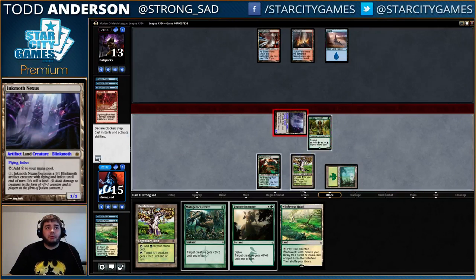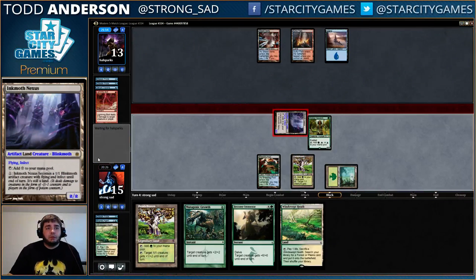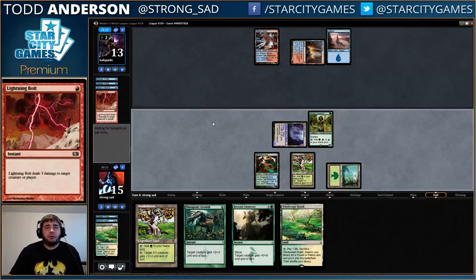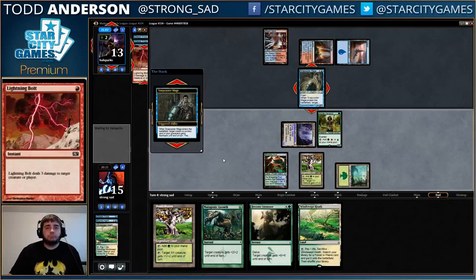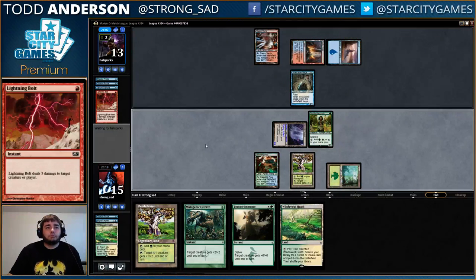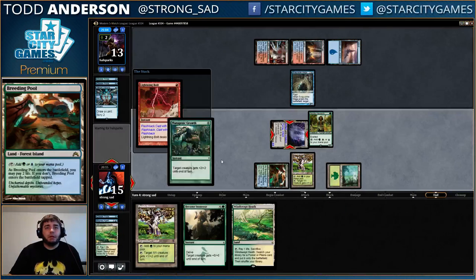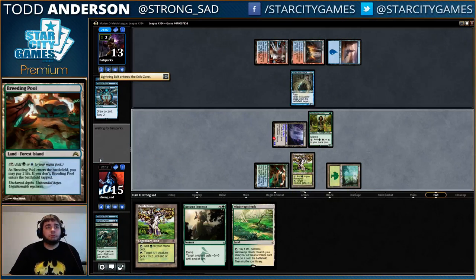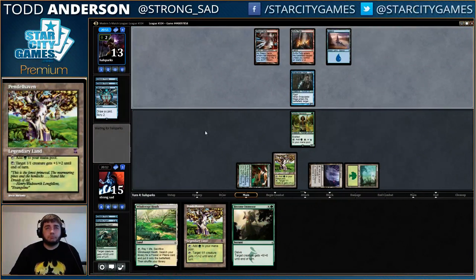If he end of turn snap bolts we can just use Mutagenic Growth — I probably should have Pendlehavened there. I guess bait the Snapcaster bolt. We got to protect it. We could have maybe forced his hand. We did technically miss a point there. I really hope he just plays Rabble Master, because then he just dies.